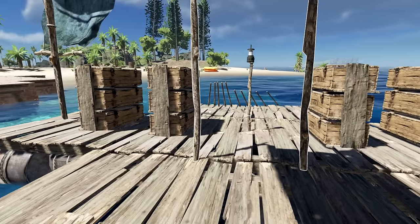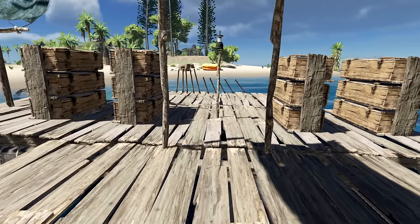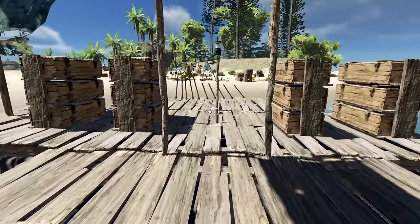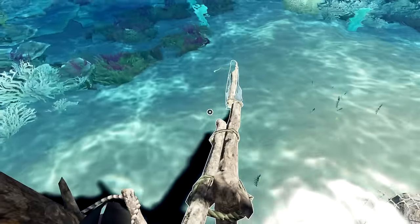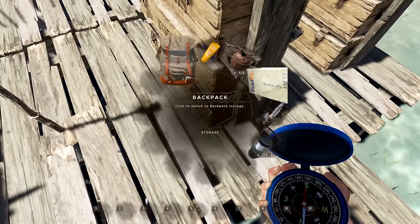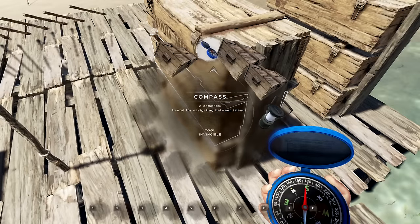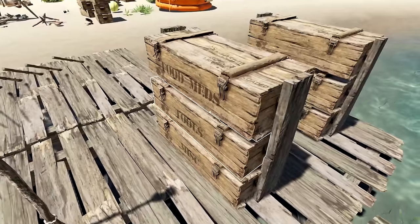We're going to empty this whole ship out and then I'll be back in action. Let's check out the meat first. This goes here - I'm going to resort this out a little bit, it's kind of a mess. That's why I'm going to go to islands to try and stack as much as you possibly can in one place.